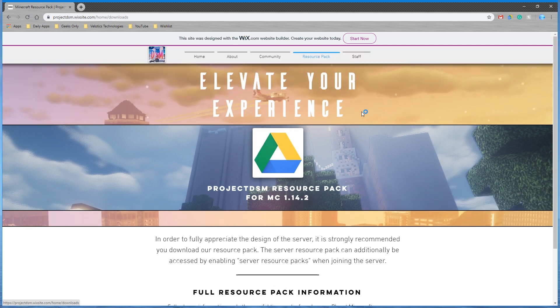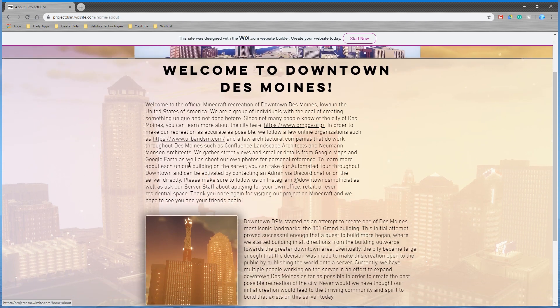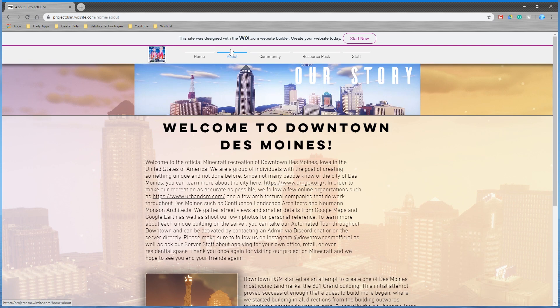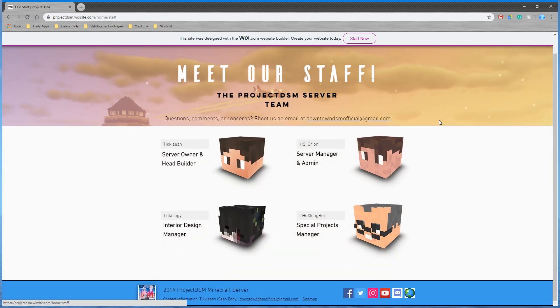You can learn a little bit more about us by clicking the about tab. We have a backstory and some more information linking to our server ops and events. We are currently working on an FAQ and that will be up by the time this video is posted, and you can learn a bit about our staff by clicking the staff tab. If you want to shoot us an email about any questions you might have, you can send us at downtownDSMofficial@gmail.com.